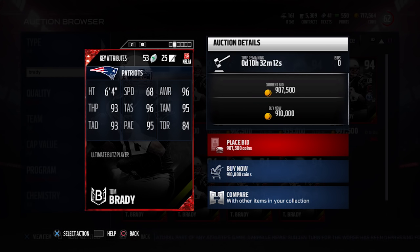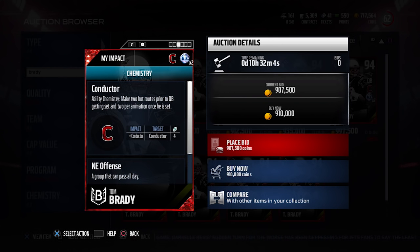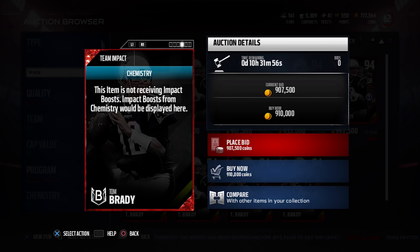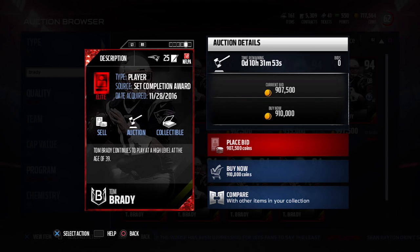I would say it's the best quarterback card. It doesn't have the speed that some of the others do, like the Derek Carr, but it's still definitely a beastly card. It does also have the conductor chemistry, so you can make two hot routes before the play starts — that's definitely very, very important. And obviously it's got the New England chemistry as well. So you've got yourself a pretty damn nice Tom Brady card if you're interested.